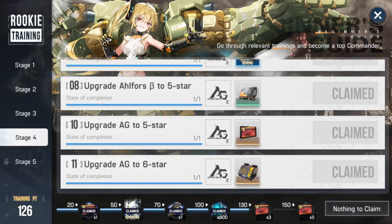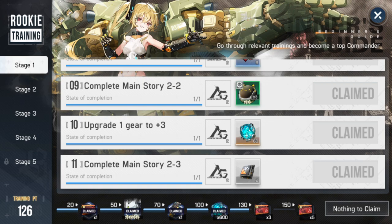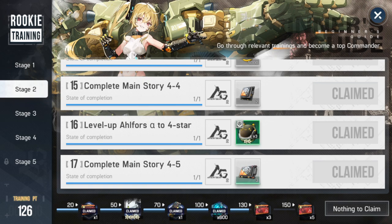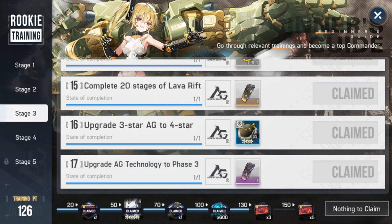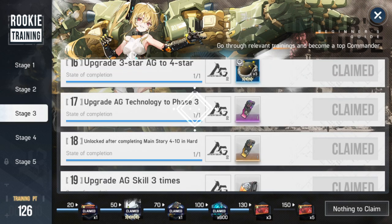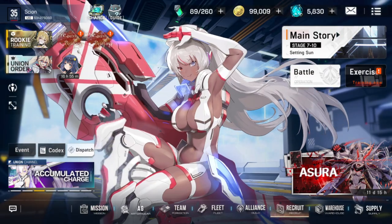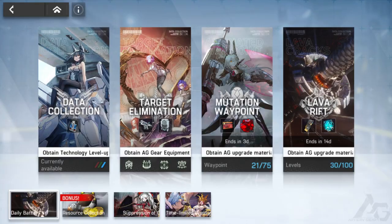Back to the gaming loop — as long as you follow along this line, Rookie Training gives you gear and resources. The gaming loop puts you on a straight path through the game as long as you follow it, which essentially means progressing through the story and doing whatever Rookie Training tells you.